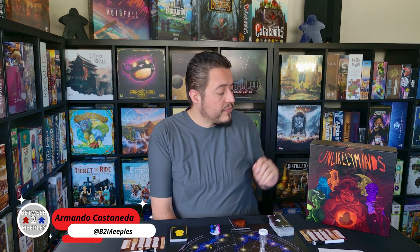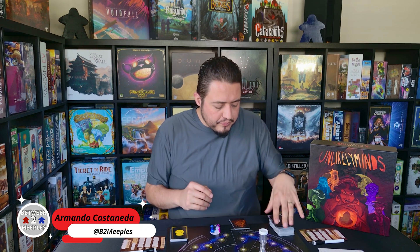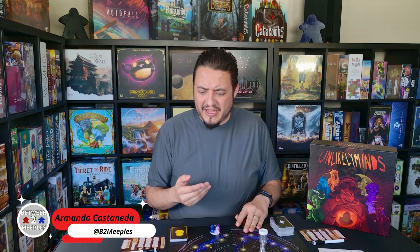Welcome in to Between Two Meeples. I'm Armando Castaneda and today I get to talk to you about a game called Unlikely Minds. This is a four to eight player party game that takes about 30 to 40 minutes. It was published by Bacon Board Games, designed and illustrated by Sonia Pellegrino. It is a nice social deduction role-playing game — picture Blank Slate and One Night Ultimate Werewolf smashed together and made a game.